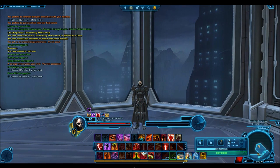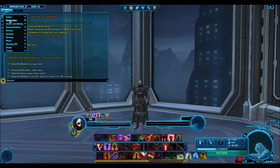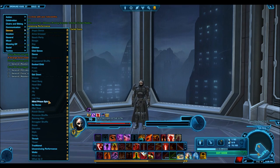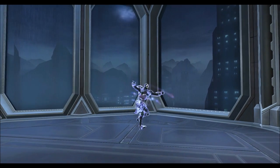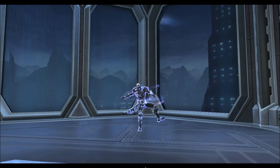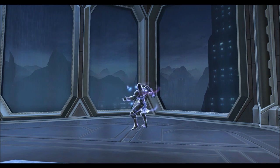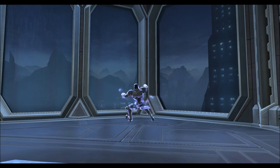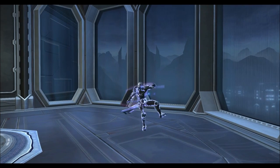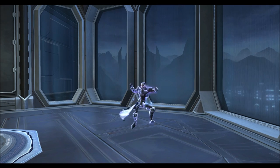Coming in at number 3 is the Mind Prison Spin. This is a visually spectacular emote selling for way less than it probably should on the GTN — just under a million credits when it should probably be going for 2-3 million or more. As you can see from the emote on screen, the visual effects really speak for themselves. I got this out of a Grand Chance Cube once and had never checked the price before. I thought it was one of those 10-15 million credit emotes, then I went to the GTN and people were selling it for like 300k — I was just super surprised. That's actually one of the things that inspired me to do a top 10 emote video, because emotes are so cool and I don't think a lot of people know they're this affordable.